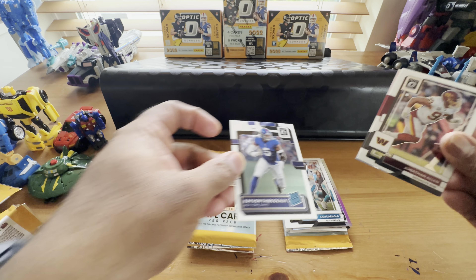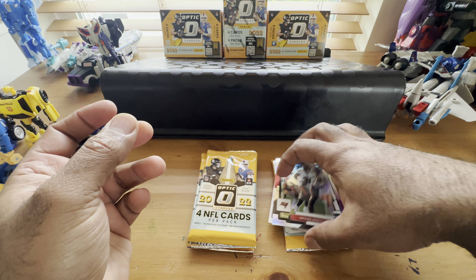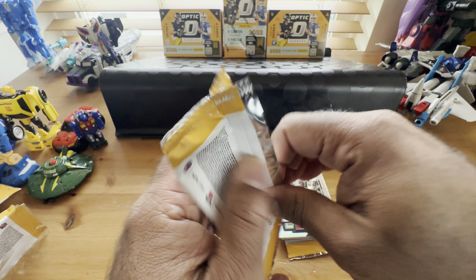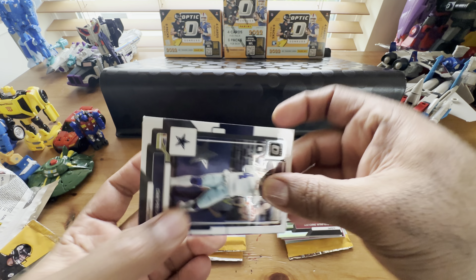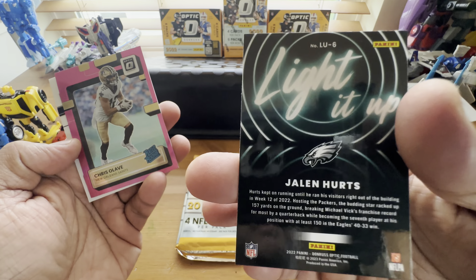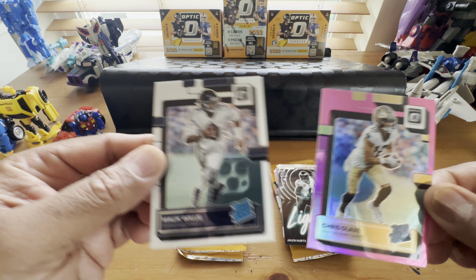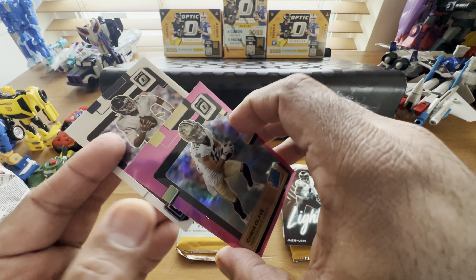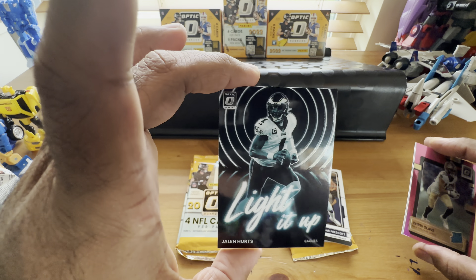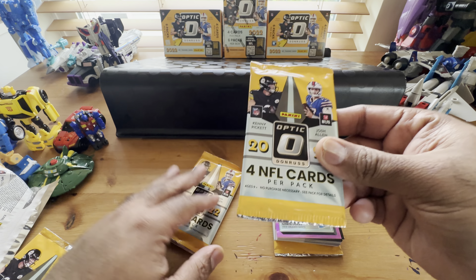Going from the back: Kayvon Thibodeau, and it's Antoine Winfield Jr. - not Brock, but it is a holo or silver. Three more packs for the second blaster. We got Dak Prescott, a Light It Up Jalen Hurts - that'll be worth a couple dollars, the pink is awesome. There's a Malik Willis and Chris Olave - centering is hard to tell on these cards, it looks a little off-centered. Jalen Hurts is worth a pretty penny to Eagles fans. I respect him - I hate the Eagles and Giants but you can't not like Jalen Hurts.